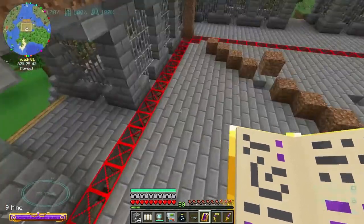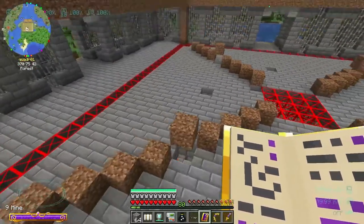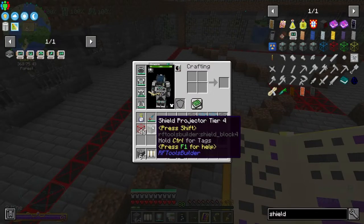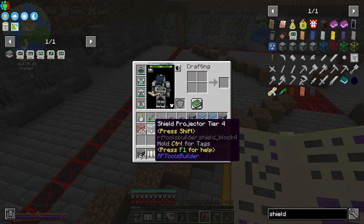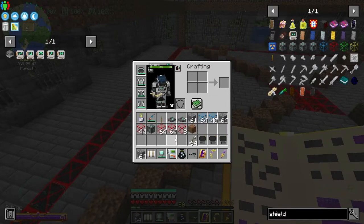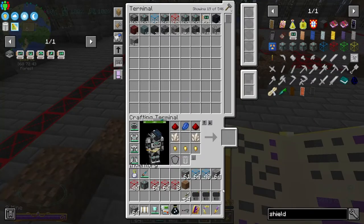I'm just trying to clean this up. I made some shield templates and I made the shield projector tier four, which I already had programmed into the system. I can also get rid of those guys.